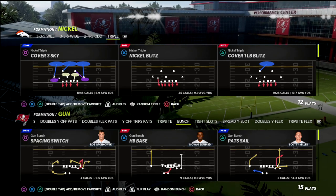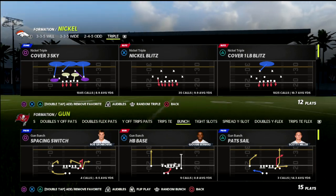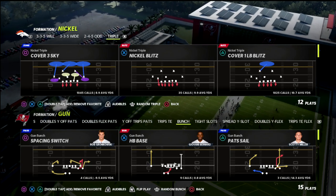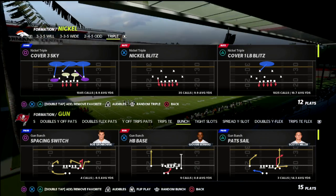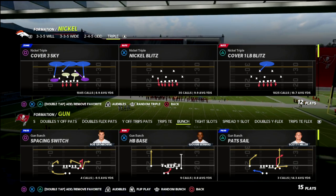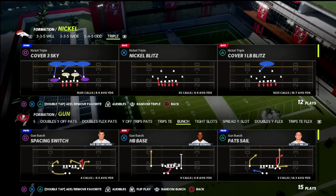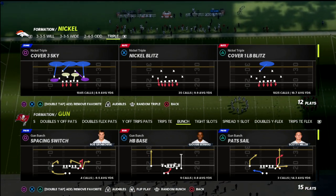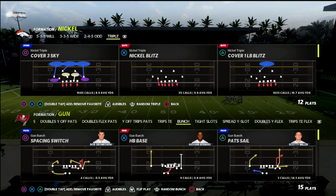If you're new to the channel, I want to ask you to subscribe — it's completely free. Also, if you want to get my full defensive e-book on the Nickel Triple formation, you can do that by joining our Patreon. The link is in the description below. On Patreon, you don't only get the Nickel Triple e-book — you also get access to all 15 of my Madden 22 offensive and defensive e-books. It's a one-stop shop for everything you need, and it's only $10 a month. Most e-books are $20, $25, even $40. We also update Patreon members two to three times a week with new material, new guides, or updates to existing guides.